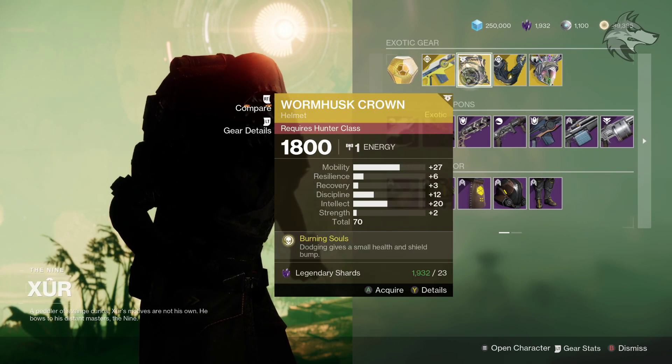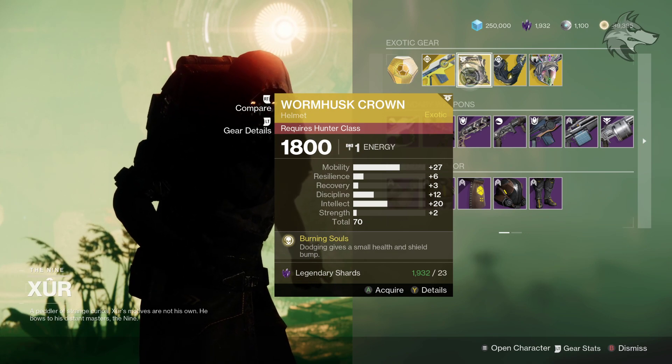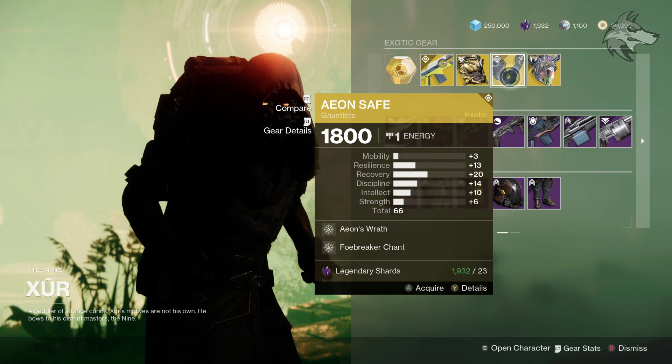Then we've got the Worm Mask Crown for hunters, with a total stat roll of 70 — about as good as Xur will ever have overall. That said, it's leaning towards mobility and intellect fairly heavily, with very high mobility.